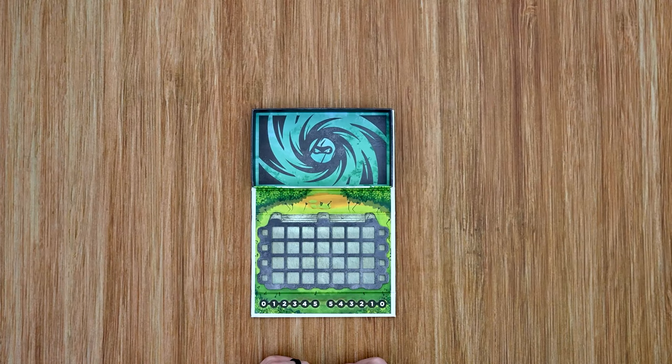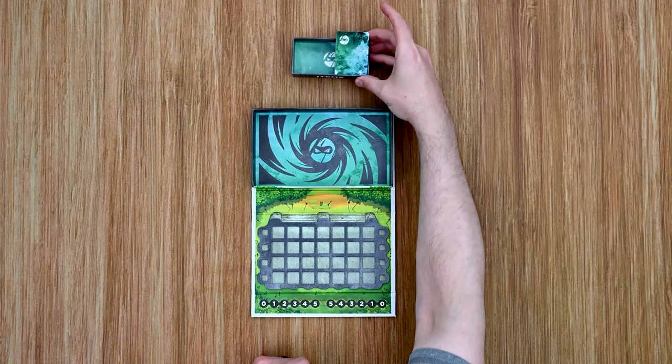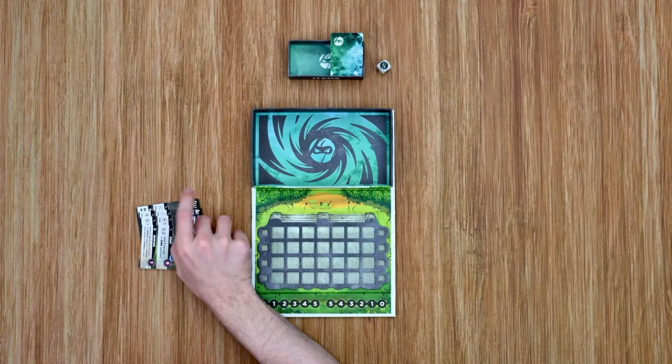For setup, first place the main game board in the middle of the table so both players can reach it. Then grab the items box and item deck, shuffle it up, and place it in half of the box — the other half is for the discard pile. Place out the TN die, then randomly determine the starting player by any method you prefer. Each player then receives their team of four ninja.